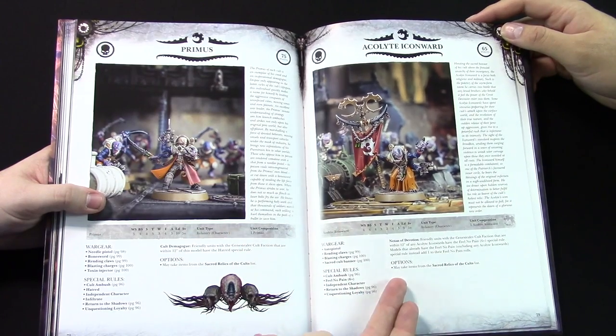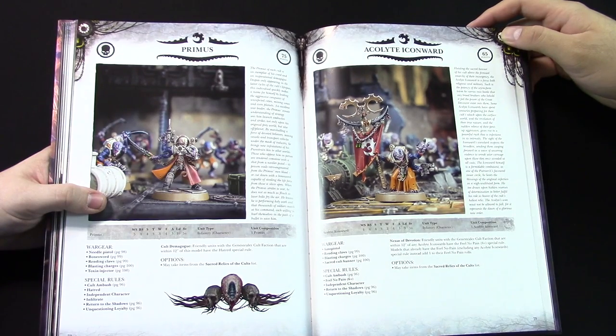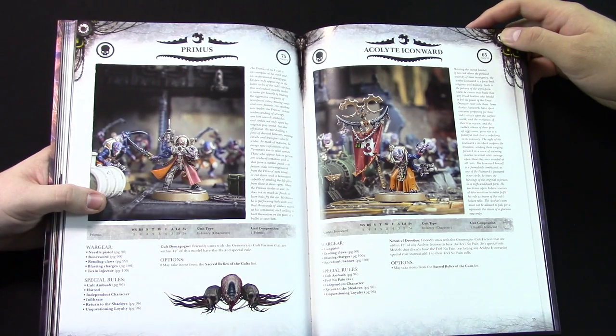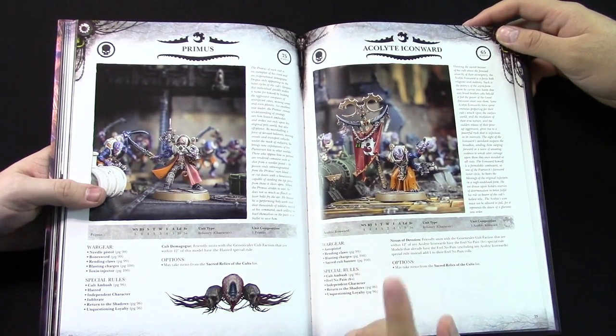The Icon Ward: if you put these two with a unit, they also get a 6+ Feel No Pain — and they already had Feel No Pain, so it's plus one to that. The synergy between each of the command units and the leaders is just disgusting. And that's not counting what the actual Sacred Cult Banner does on page 100, which we'll get to — but that's just for having this model.